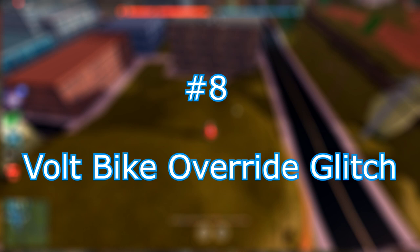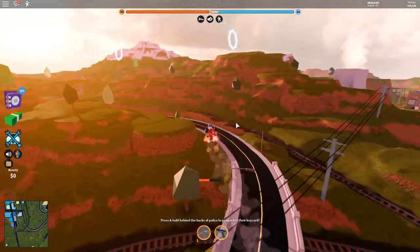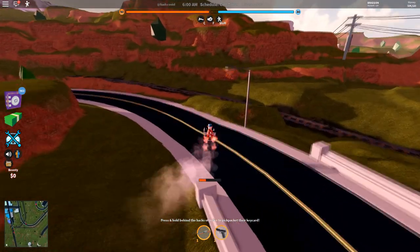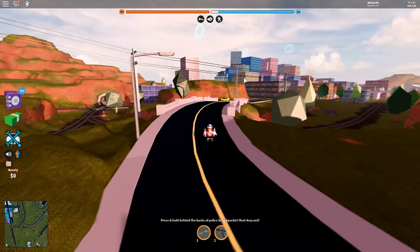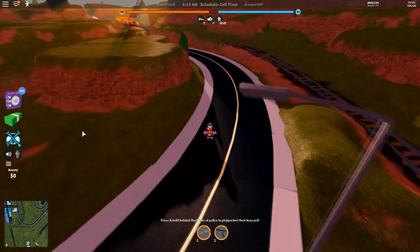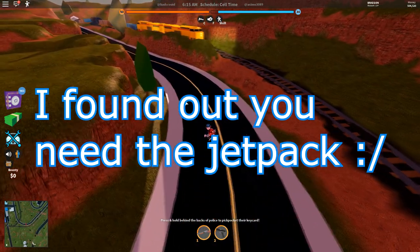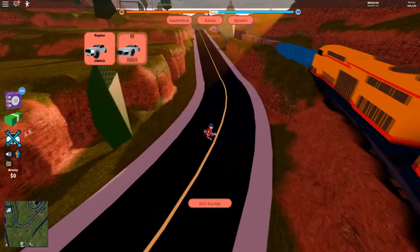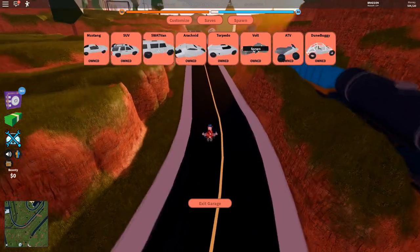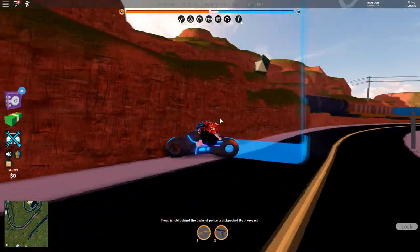Number 8: Volt Bike Override Glitch. This is very useful for people with the Volt Bike who have trouble with it because it's so glitchy and hard to ride. It's kind of the same concept — you force the Volt Bike into a glitched state like that fire truck. You don't need the Mobile Garage Game Pass, but it's especially easy with the jetpack. Fly up into the air and get ready to spawn your Volt Bike, then spawn it while you're in the air.